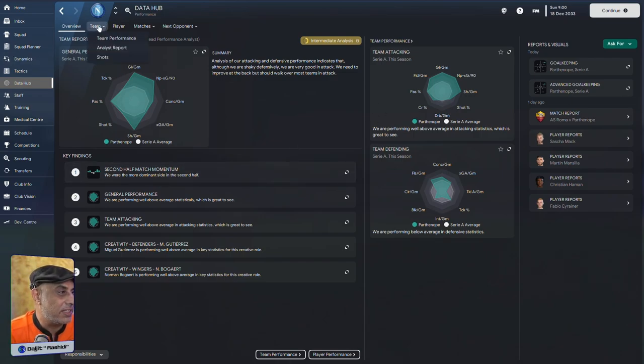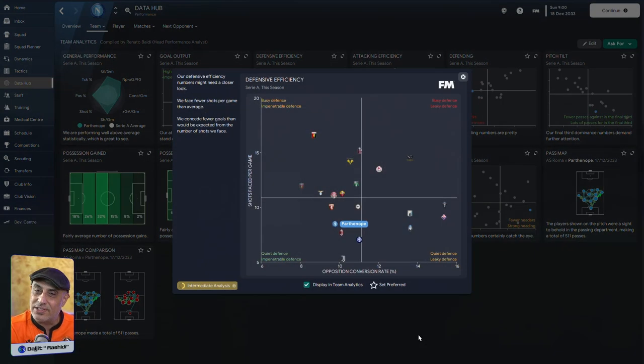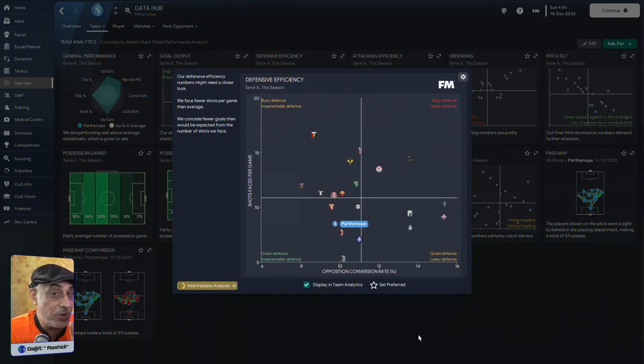I go to the Data Hub, then Team, then Team Performance. The first thing I check is defensive efficiency, because this tells me on average how many shots my team has to face. They face on average eight shots a game — that's not too bad. Some of these could be off target. So how have we done in the last five games? I want to understand: if I'm facing eight shots per game, what kind of shots am I giving away?